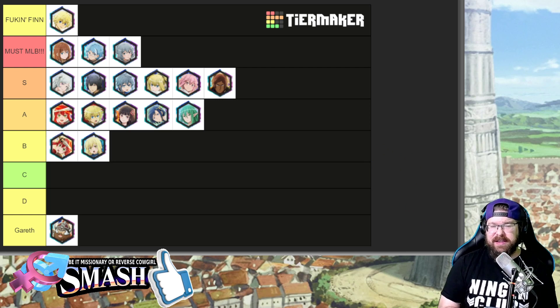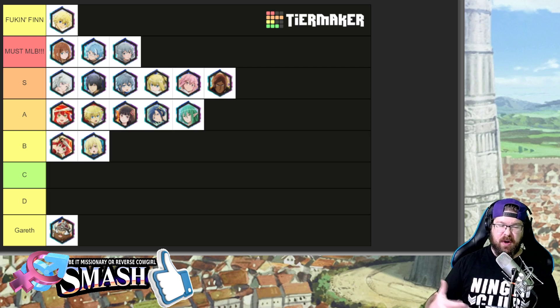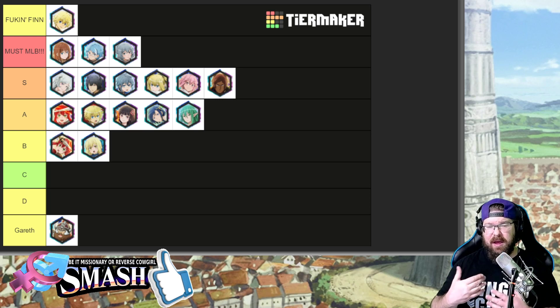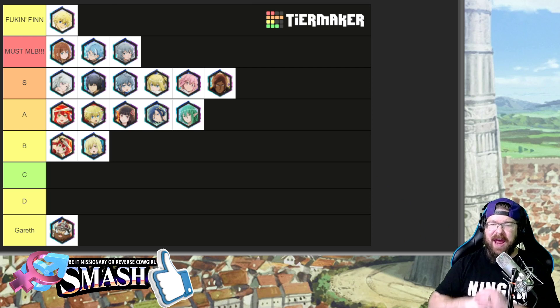I also have another tier called Must Must Limit Break, and that includes Astraea, Asfi, and the Seer Assists. I feel like those four assists should absolutely be max limit broken before the event ends. This event is ending on Wednesday, so that's why I wanted to get this video out over the weekend so you have time to start preparing. But if you have to choose between those four, Finn 100%. Finn is going to work on every single team — period, end of discussion.